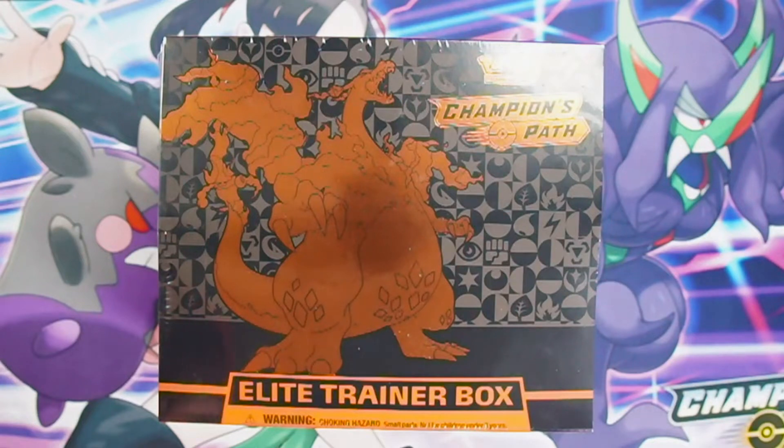What is up everybody and welcome back to the channel's Pinnacle Finds! Today we're opening up an Elite Trainer Box — an ETB of Champions Path — trying to chase that Charizard. Here we go!